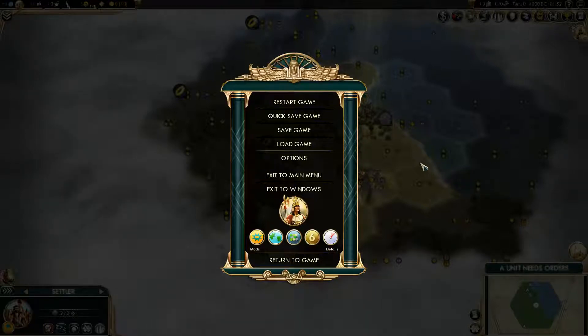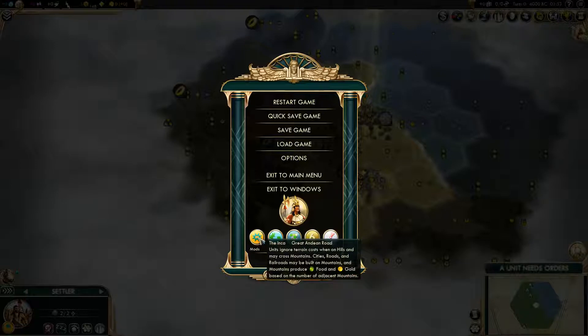Hello, and welcome to Let's Play Civilization V as the Inca. I'm doing the thing again with Community Patch. I'm playing the most up-to-date beta version. I'm playing as the Inca on continents, standard, emperor, standard size, standard speed — everything.